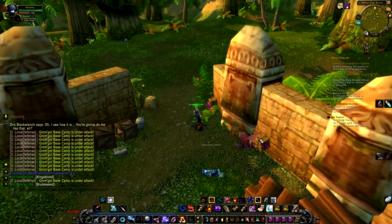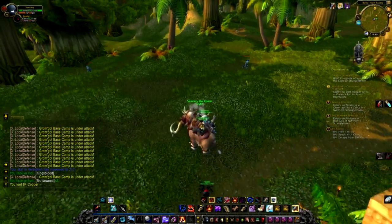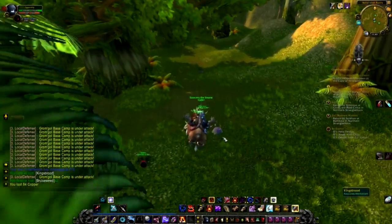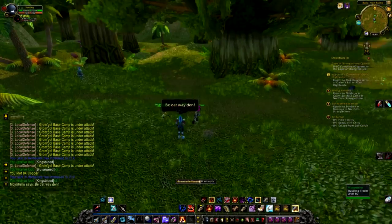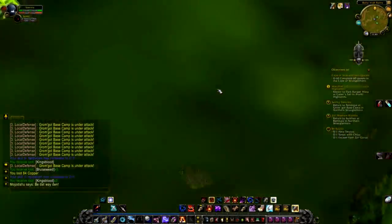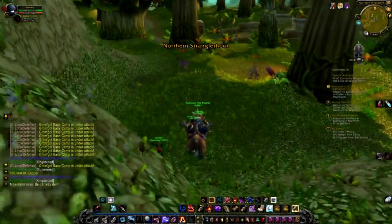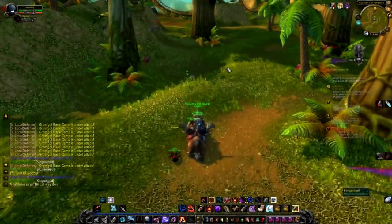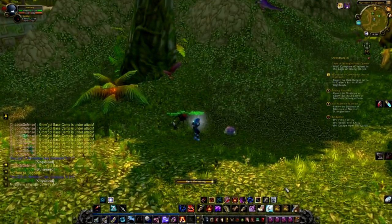I would go with skinning as one, due to the fact that skins are always higher in price than ore and herbs. Light leather is probably on average about 20 gold, and on a lucky day you could get 30 to 40. Other skins such as heavy, thick, and rugged are usually between 40 and 100 gold depending on the day of the week and how many players are online. For your second gathering profession, it's really just what you prefer — personally I like herbalism, but mining is definitely a very solid second choice, especially when ores are selling high.